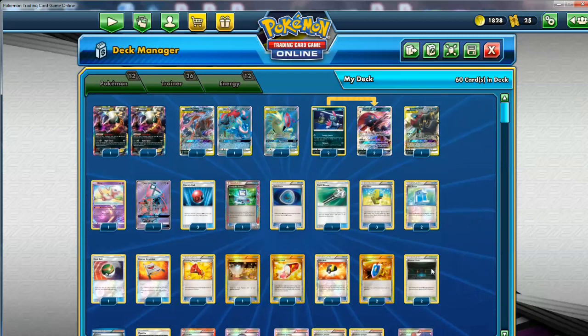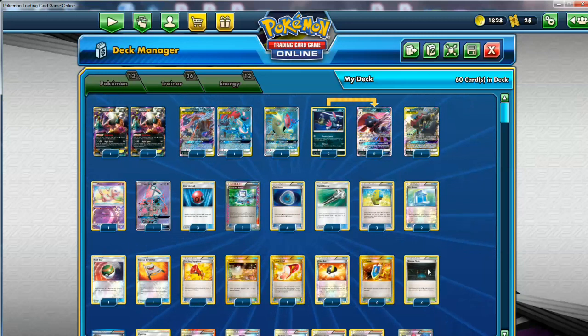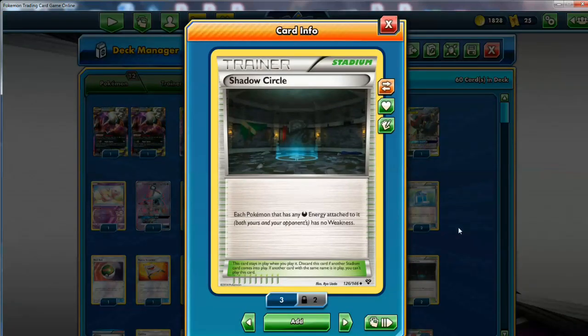The last thing to talk about is the supporters and the stadiums. I'm running Double Shadow Circle — the old X and Y stadium. This card is great. I don't have the Prism one, and even if I had it I probably would run it, because softening up the KOs on the Tag Team GXs is broken.